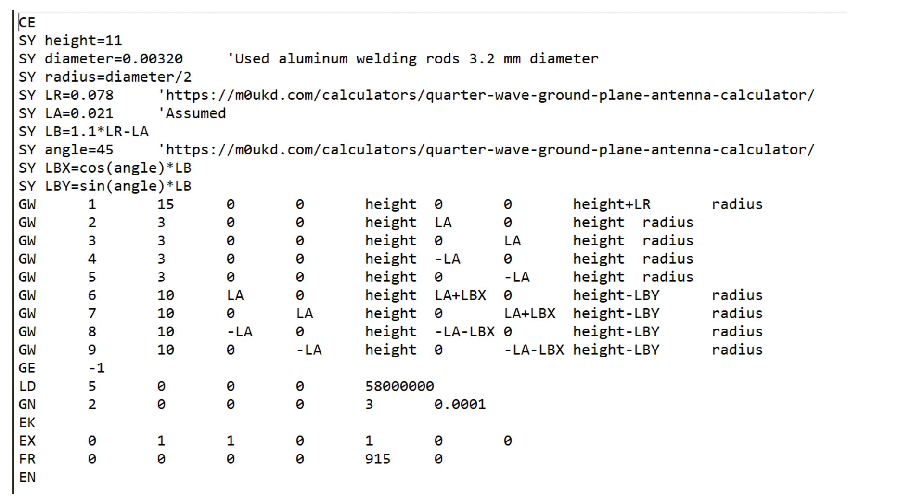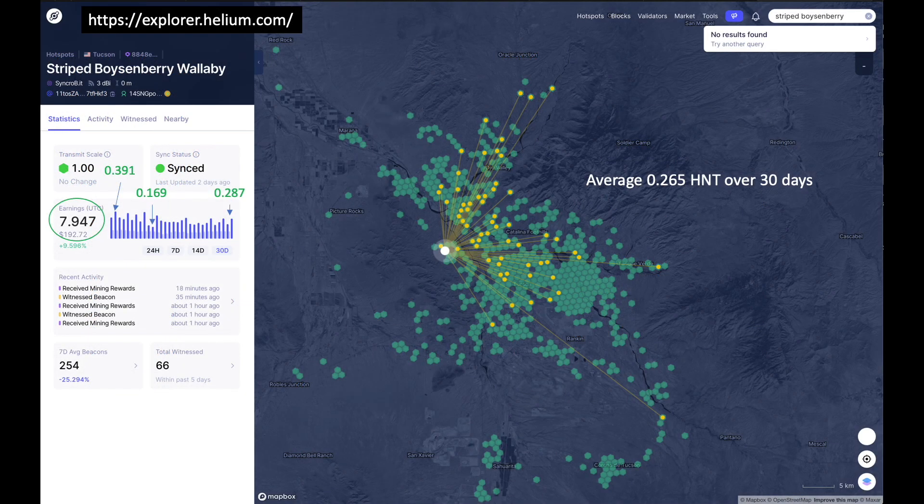For those of you interested in reviewing or modifying the associated NEC2 input file, I've included a link in the description. I'm extending a heartfelt thanks to MobileFish who produced the original file from which my own modifications were derived. Here's the baseline data for my 3.14 DBI antenna serving a Syncrobit hotspot. Daily earnings maxed at 0.391 Helium tokens on February 27th, with a minimum of 0.169 tokens on March 8th, and 0.287 tokens on the last day before I replaced my antenna. The average daily earnings came in at 0.265 for a 30-day period between the end of February and the end of March.